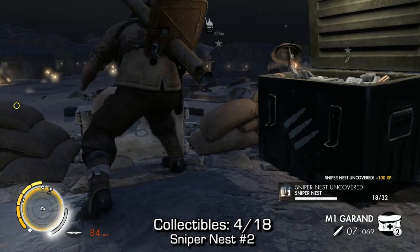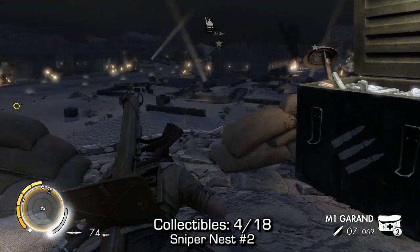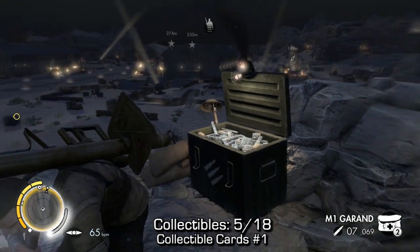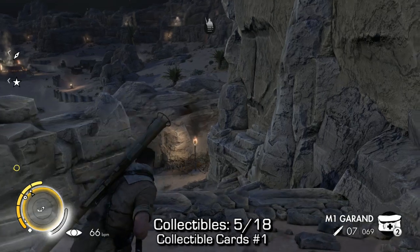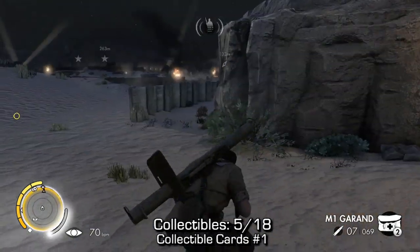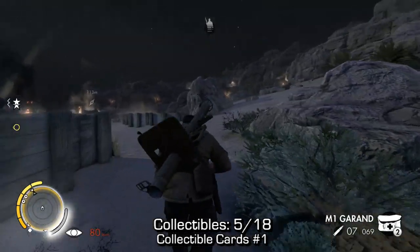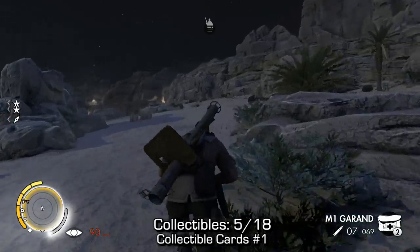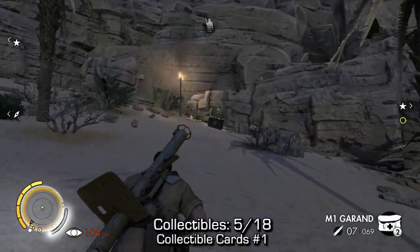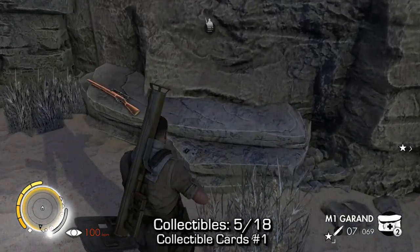The counter should read whatever it says in the bottom right for you, as it does for me. Again, this is the sniper location you'll need to come to for one of the main objectives, so you might have already triggered it. Next up, we're gonna go down this ridge — down this ridge again, down this ridge, and down again. Now we're gonna follow this big rock on our right hand side, follow it around. You can sprint by here if you've taken out all the enemies like I have. And near this weapon cache, you can find collectible cards.